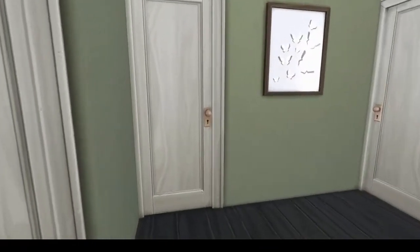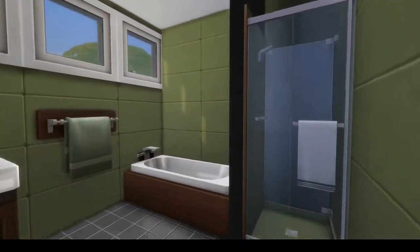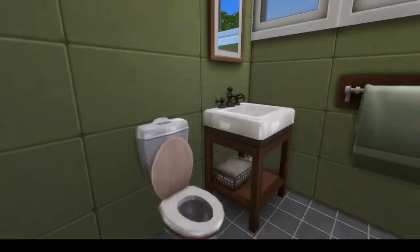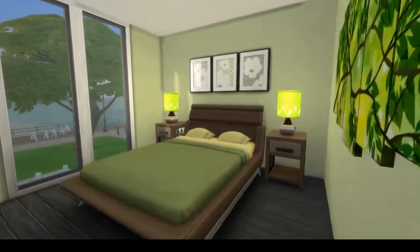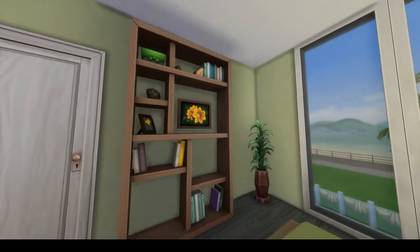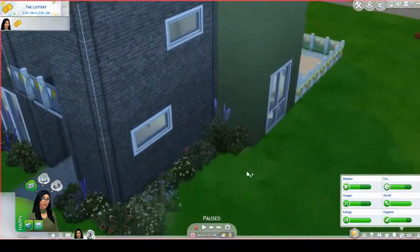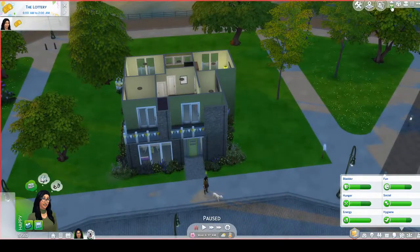The upstairs bathroom has retro vibes going on — pretty plain but I really like it. Her bedroom is also plain and small, but I put in as much green as I could without being over the top. I think it's pretty good and I'm looking forward to this generation.